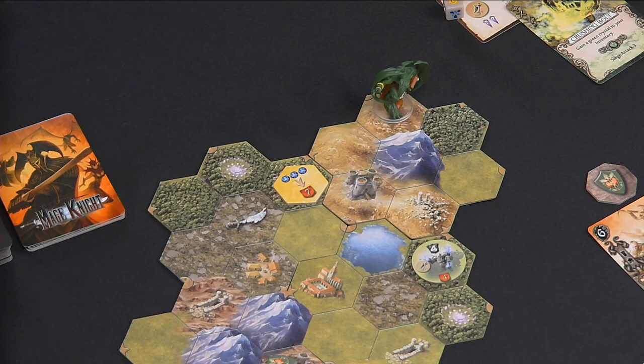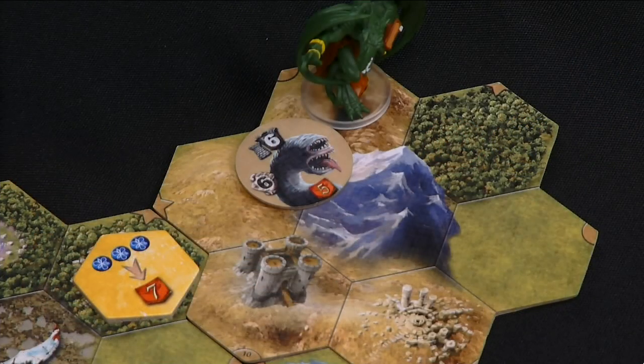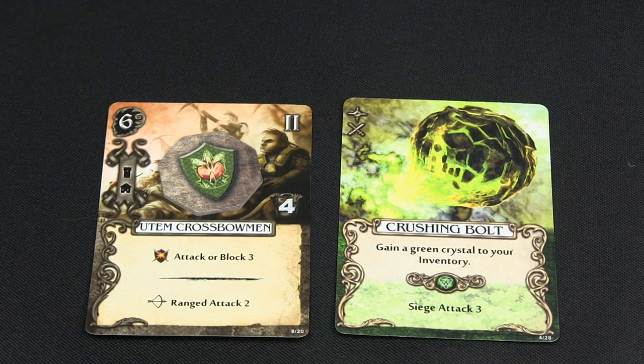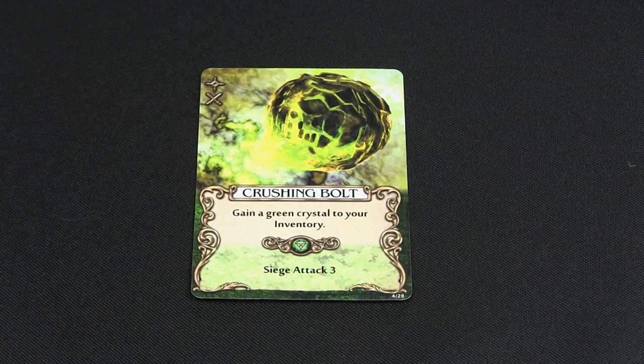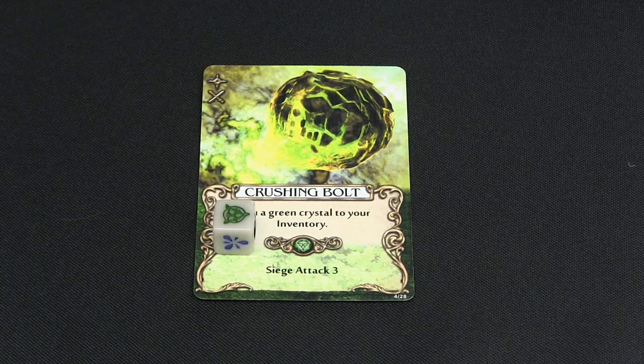Now let's look at another combat example with a fortified enemy. Going back to Goldix's encounter in the monster den, if he had drawn the Crypt Worm instead of the Minotaur — the Crypt Worm is a fortified enemy, noted with the tower icon — all of Goldix's ranged attacks will not work in the ranged siege phase. The only attacks that will work are siege attacks. Since Goldix's only siege attack is the crushing bolt needing a green mana die, he would only provide 3 points of damage versus the 6 required to defeat the Crypt Worm, so he passes on this phase and moves on to phase 2.